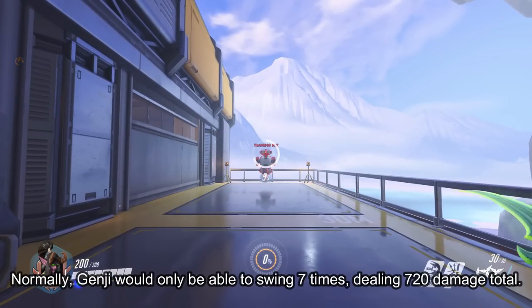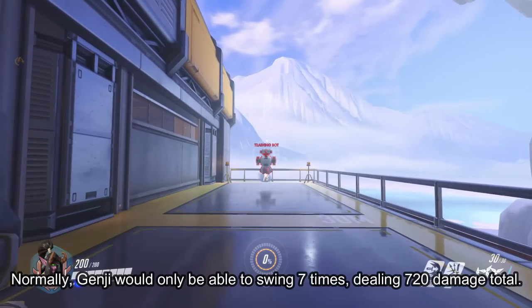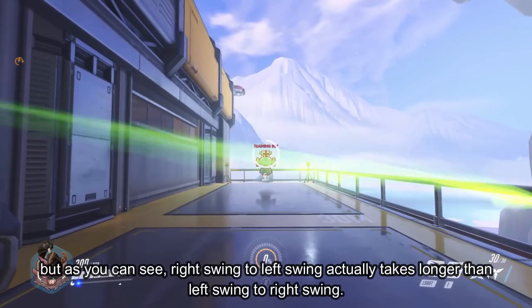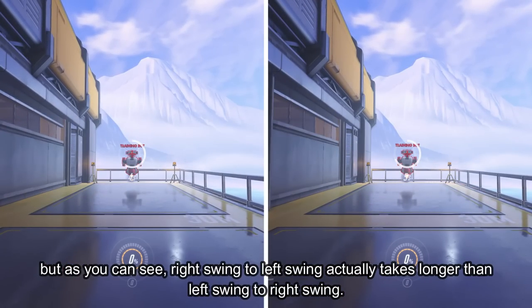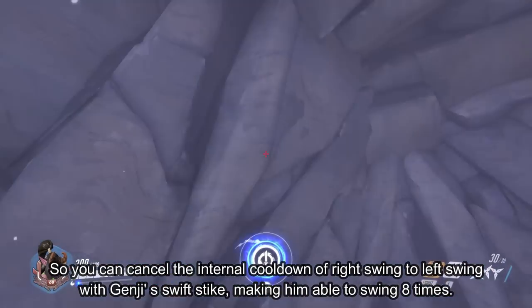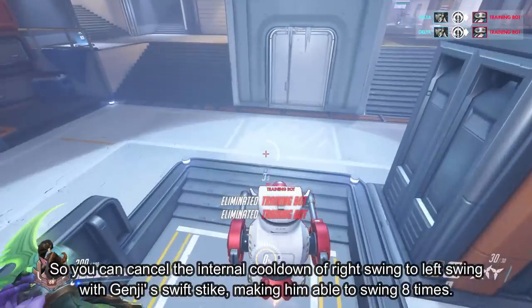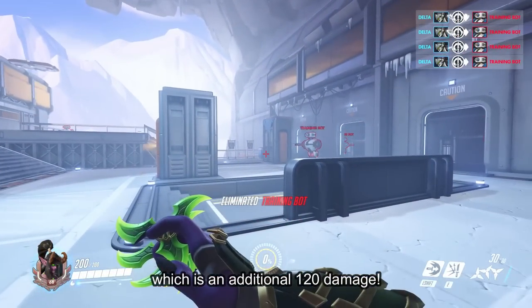Genji would only be able to swing 7 times, dealing 720 damage total, but right swing to left swing actually takes longer than left swing to right swing. So you can cancel the internal cooldown of right swing to left swing with Genji's swift strike, making him able to swing 8 times.